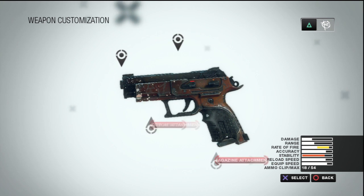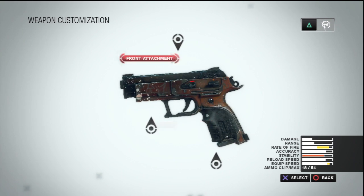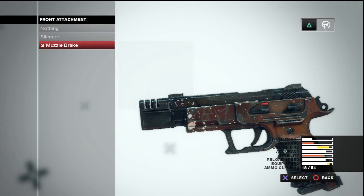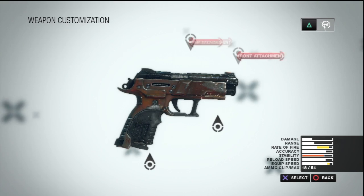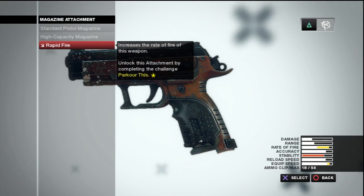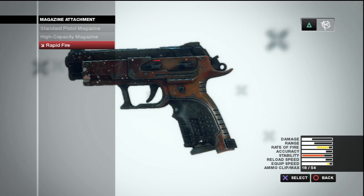I'd still run rapid fire because it barely lowers stability. The speed holster — I'm gonna run that. The muzzle brake barely reduces range but doesn't increase anything else, so that's a pass. Adjusted iron sights on pistols. When you're picking attachments for any gun, you really need to look at what it raises versus what it lowers — if it lowers something just a little bit but raises a lot, go ahead and equip it.